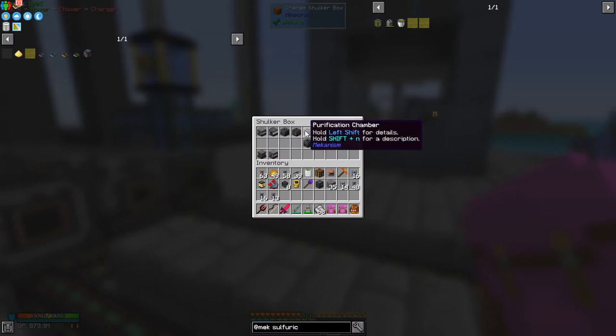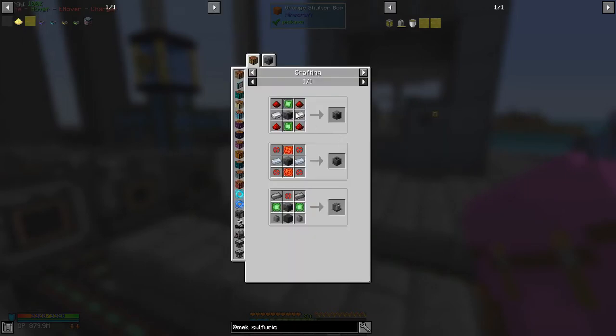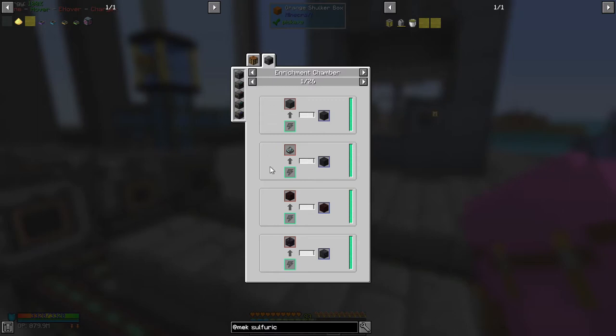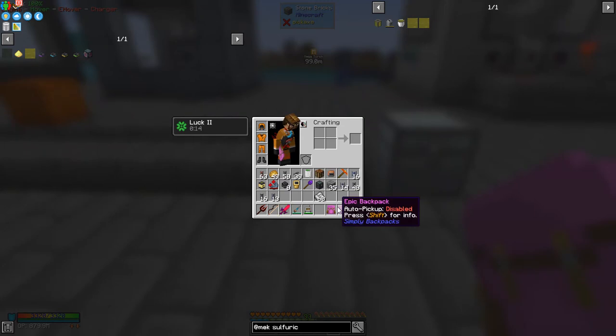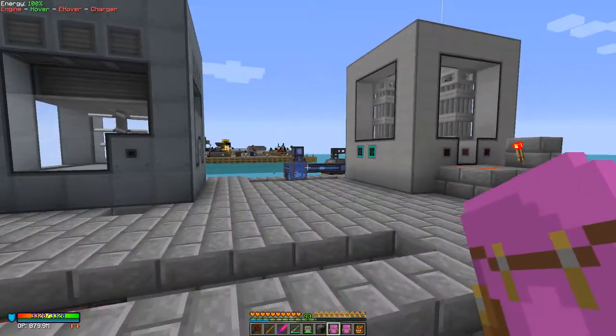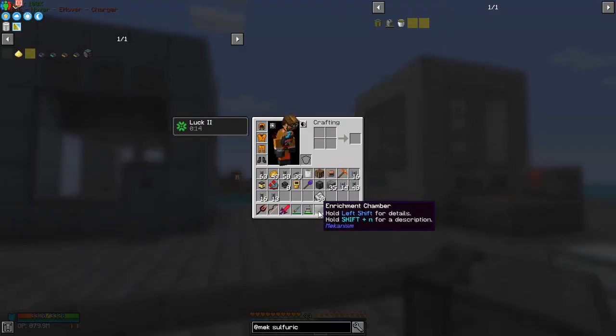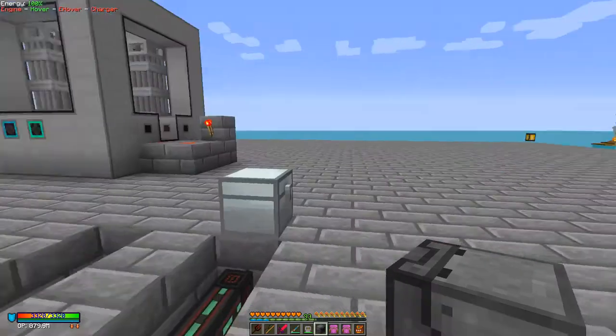In this test I've actually got the machines arranged in the order that we shall put them down. We're going to start with the enrichment chamber — the enrichment chamber will give you ore doubling. If you look at the uses, it can take clumps and ores. An aluminium cluster will give you two aluminium dust. Let's put this one down first. Let's also look at the recipe: it's just basic control circuits, steel casings, iron, and redstone — so it's the least expensive and earliest machine.